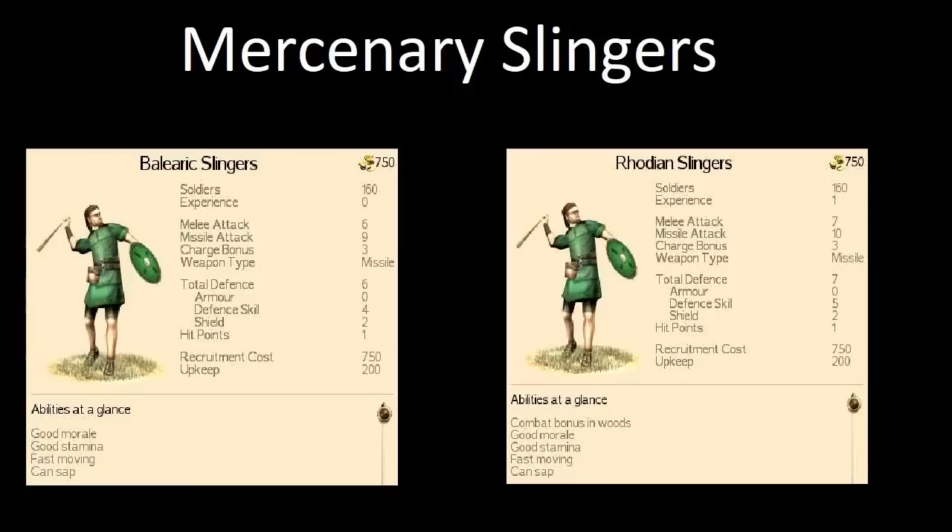These guys are practically identical — there really isn't much to differentiate them at all. They've got exactly the same picture. Missile attack of 9 and 10 respectively is certainly not too bad. Both 750 denarii, both okay in melee attack and defence, but you're not going to be using them for that purpose. What is cool is they have good morale. Not 100% necessary, since you're not using them much in melee, but if things go wrong and cavalry gets around to your slingers, they're not going to break straight away.